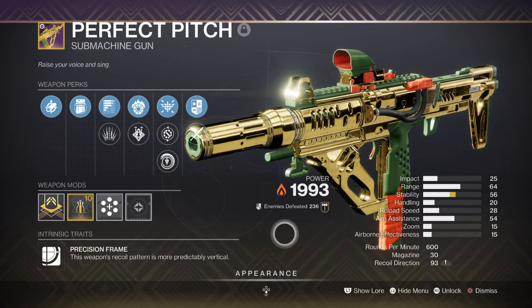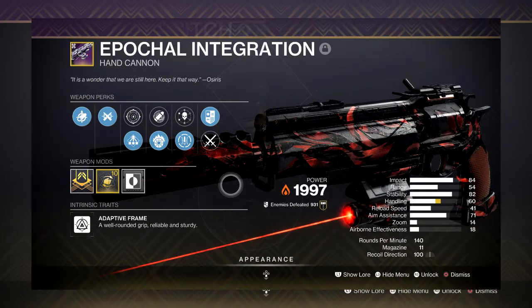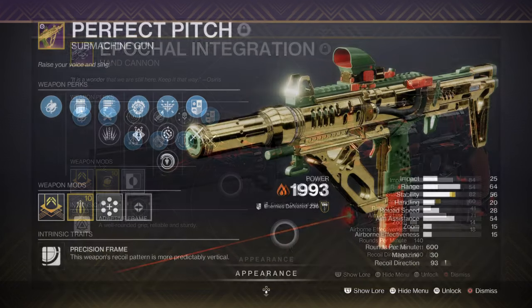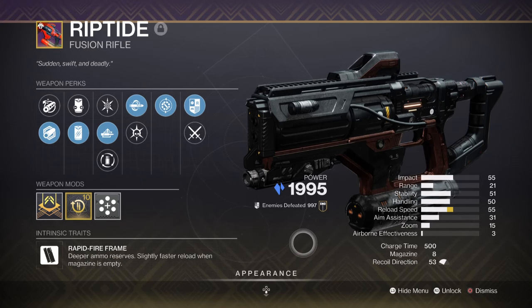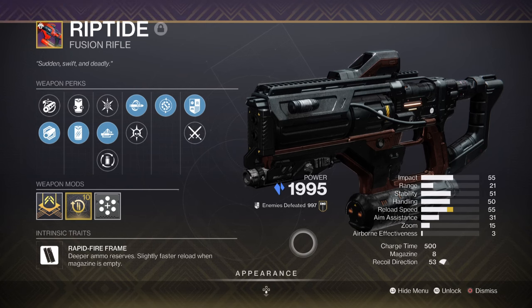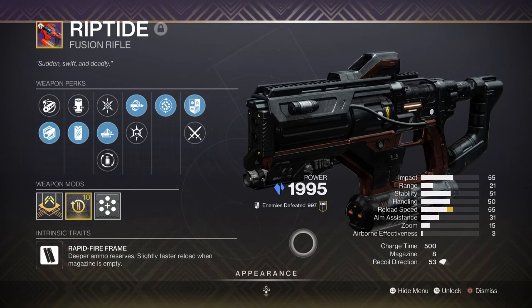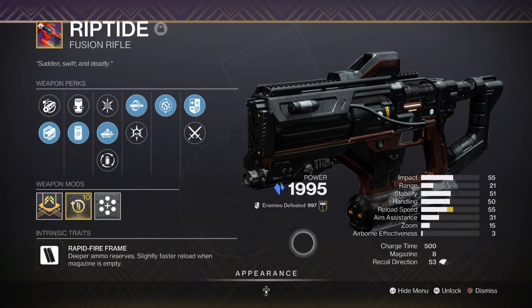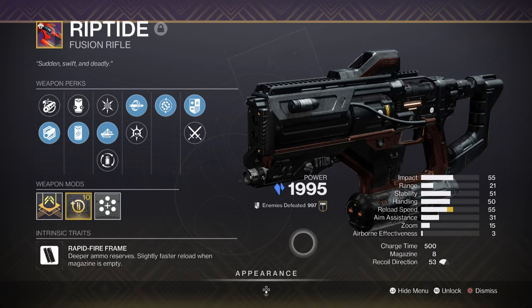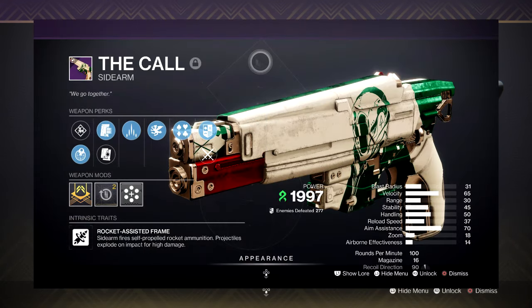In that case, I would advise you to use the Aperture Integration Hand Cannon, which can be gotten if you have the Lightfall DLC. As a secondary, we have the Riptide Fusion with Auto-Loading Holster and Chill Clip. I highly recommend every free-to-play player grab this from Shaxx as it's an absolutely perfect secondary to bring wherever you go. Not only is it great against powerful enemies via freezing them, but it's a reliable weapon compared to most secondaries available. The cool sidearm with Slice and Vorpal is also a great option that complements the build.